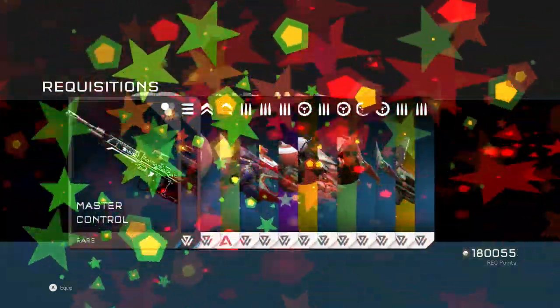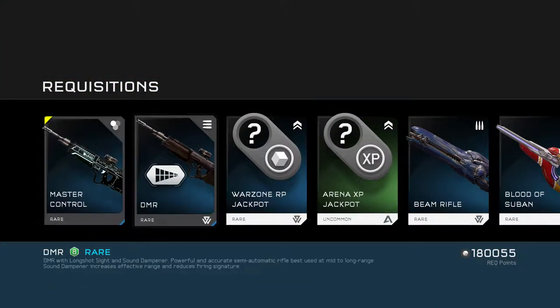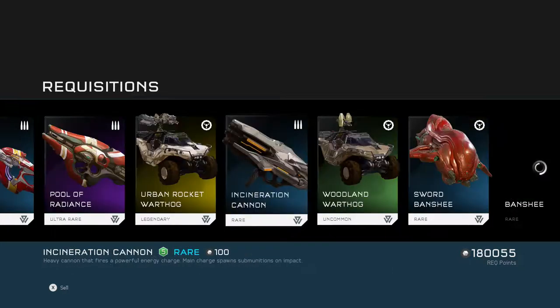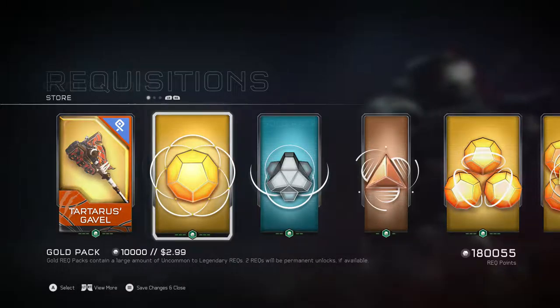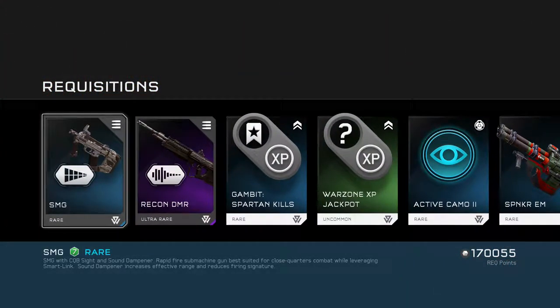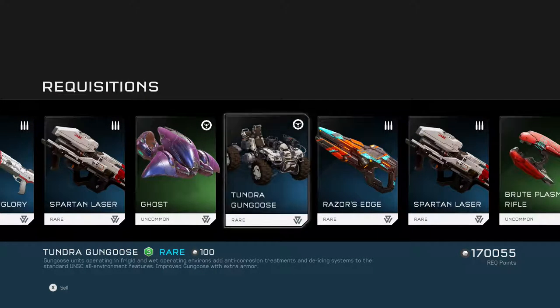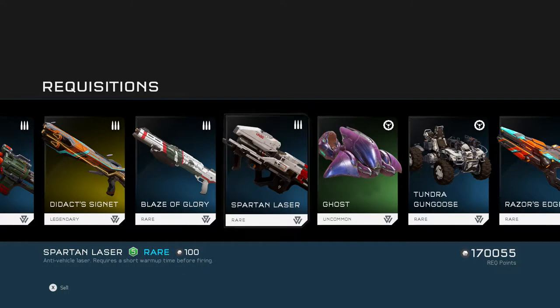See what we get. We got the Master Control DMR skin — it's the new one. It's pretty dope. And then just some basic DMR here and basic stuff. So we got just an SMG and a Recon DMR. It's nothing too special, and then just basic stuff like this.